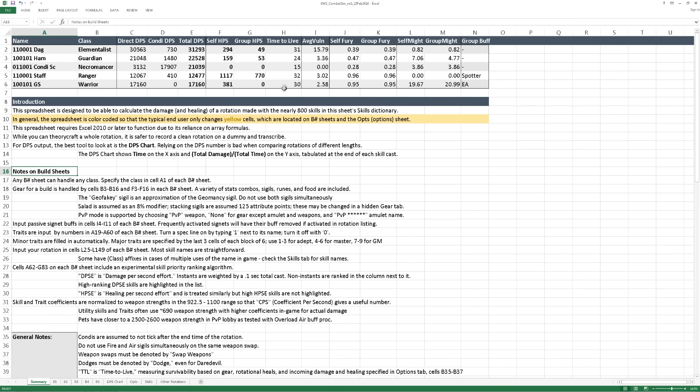This summary sheet will also give you average vulnerability maintained by the build, percent fury uptime for yourself and for your group, the average number of might stacks that you maintain on yourself and on your group, as well as any unique group buffs that the build may provide such as EA, spotter, or assassin's presence.